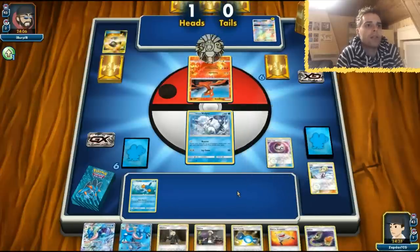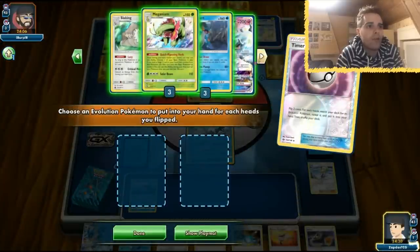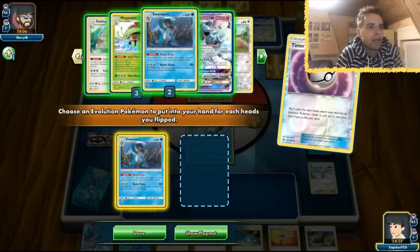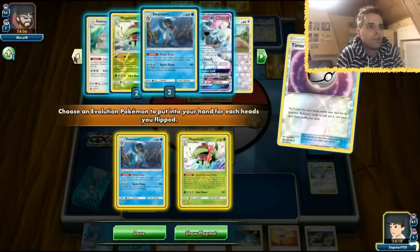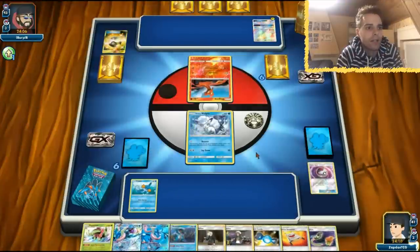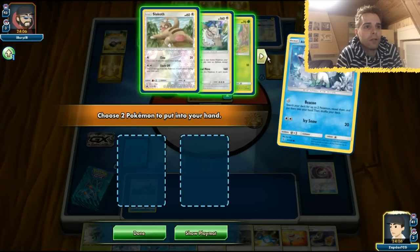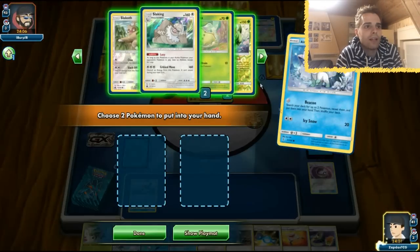Let's use Timer Ball — one heads and two heads, so we have lots of things to work with. We can get out Swampert, maybe Meganium. The Vulpix can evolve and get a Rare Candy, but we don't have any basics. We have lots of cards in hand. We're going to use Beacon to search for Stage 2 Pokémon. This Pokémon will be able to free retreat thanks to its ability, but we cannot get out Slaking yet, so two Chikoritas are key.